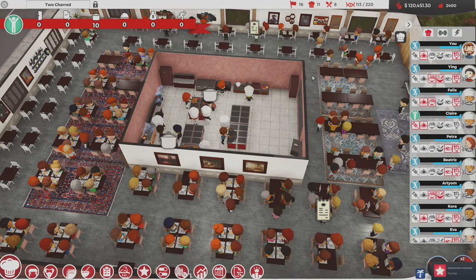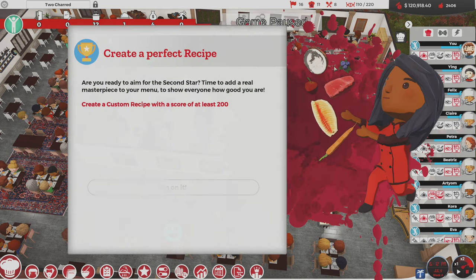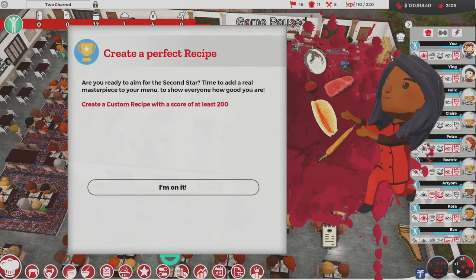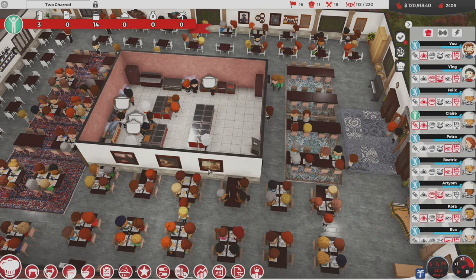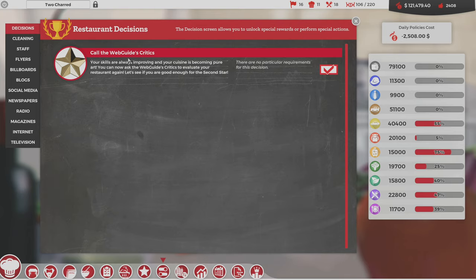We are a one-star chef now! How does our popularity go up — does it say exponentially, but is there a way to see it? 'Create a custom recipe with a score of at least 200' — done. Web guide star: your fame grows with your cooking skills. You can now aim for a second star, but the web guide jury will be much harsher. To earn a second star you'll need to please several gourmet customers again, but they will be even more demanding.